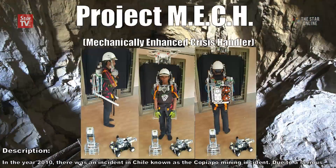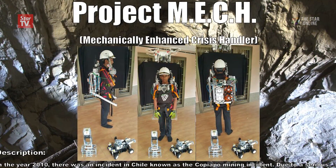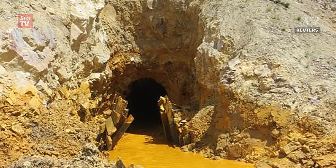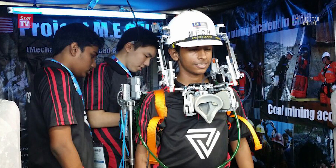Our project is called the MAG — the MAG stands for Mechanically Enhanced Crisis Centre. The main purpose of this project is to help miners with their mining tasks and also to protect them. For example, when there is a cave-in, the suit will allow the user to make a prompt escape. It has 4 electric sticks which allow the user to carry objects 3 times their normal weight per strike.